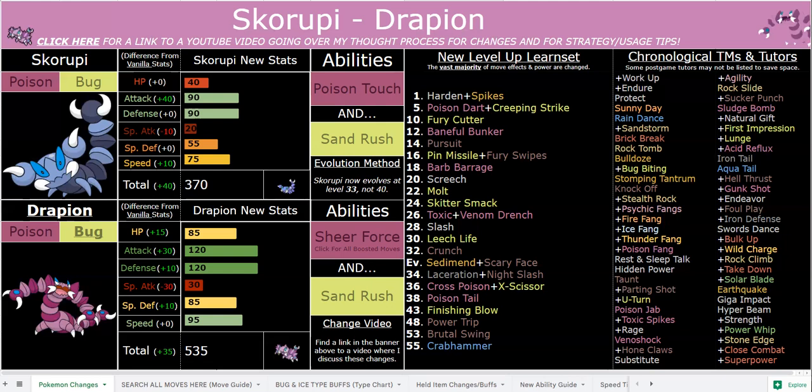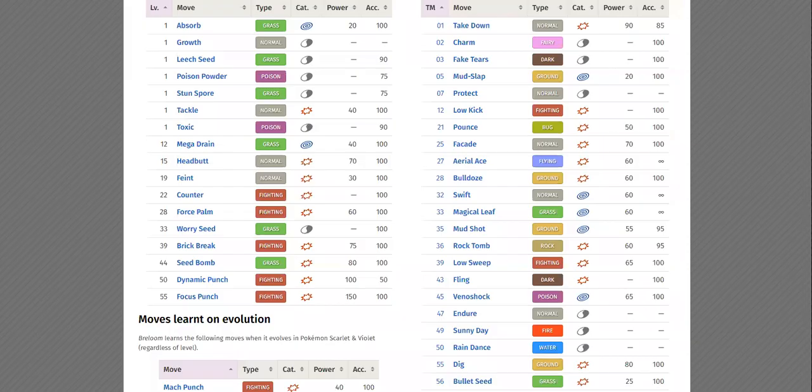So Drapion was kind of in an awkward spot. It was just a victim of circumstance, but I would not say a victim in this case, because of these meaty stat boosts, as well as the fact that Bug in general is actually much better offensively in this hack. Not to mention, Sheer Force is really, really great for Drapion. I would prefer that over Moxie, despite the Poison Dark typing being a little bit better defensively.